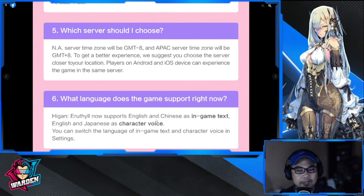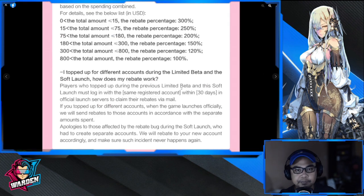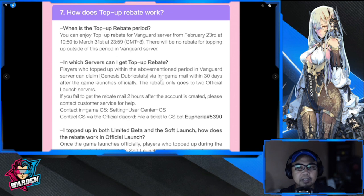For language support, the game currently supports English and Chinese as in-game text. Character voices will be available in English or Japanese, if you prefer. You can switch both the in-game text language and character voice language in the settings.